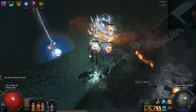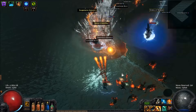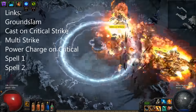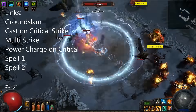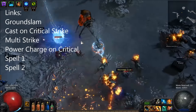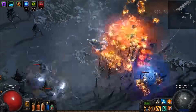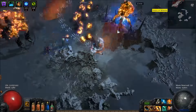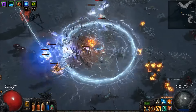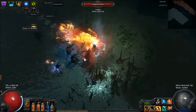Hi, I'm Salvation and this video is about an updated version of my Cast on Crit Ground Slam build, or CoC Slam build. The build uses Ground Slam to trigger Cast on Critical Strike to cast several spells linked to it. Ground Slam has some great synergies with AoE spells, as we can scale the range and maximum targets hit from Ground Slam at the same time as the range of our AoE spells.